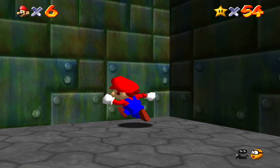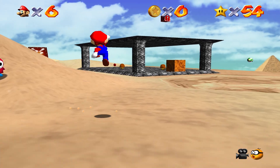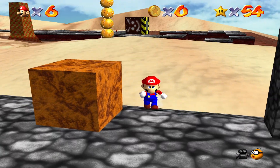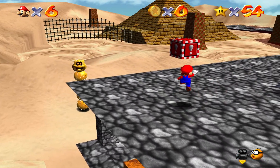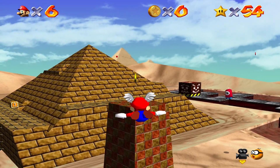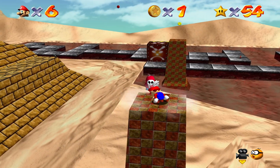But that 100 coin mission takes quite a while, and we've only got half the stars. Stand Tall on the Four Pillars — take a wild guess. I always ground pound the four pillars, though I don't think you need to. I think I ended up getting the star by just standing in the center once — but stand in the center of the pillar.